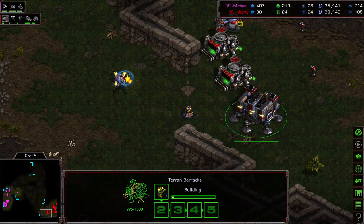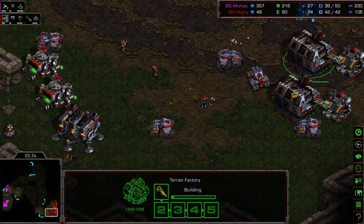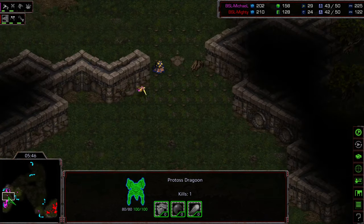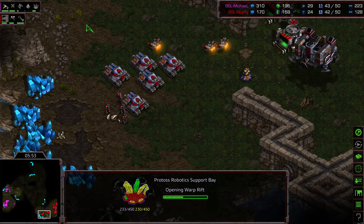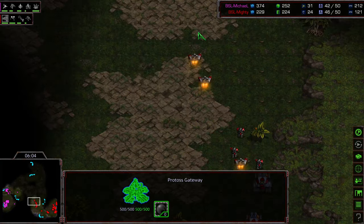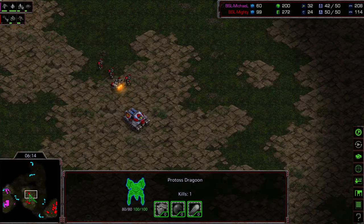Mighty's SCV is moving in, sees that Nexus going up, and Mighty has to be smiling to himself right now. Mines and speed are being upgraded - already have five tanks out, and vultures are being produced. There are only three Dragoons total, maybe four on the front. So basically you have four Dragoons to try to stop all of this, and one of them just died on the front. Now he knows this push is coming - plopping down another gateway, but I think it's too little too late. Shield battery plopping down, but this is just an overwhelming attack force in my opinion.